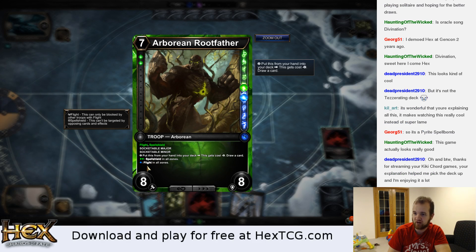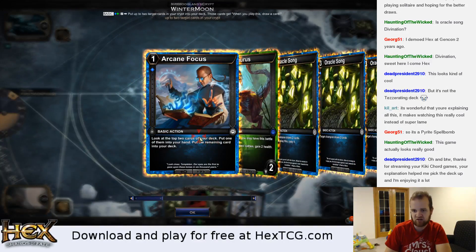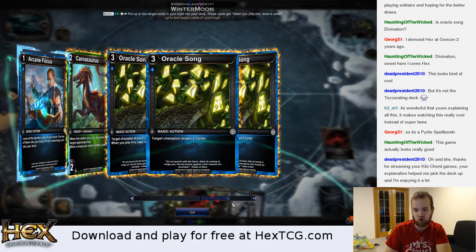Essentially Hexproof and Flight. Dead Presidents — not a problem. The sweet thing is, because it's an expensive drop and we don't want to draw this early in the game, we can pay two and put it back into the deck and draw a new card — basically cycle it out of our hand. The next time we draw it, it costs less resources to play. You can basically keep cycling it out of your hand until it costs one or no mana.